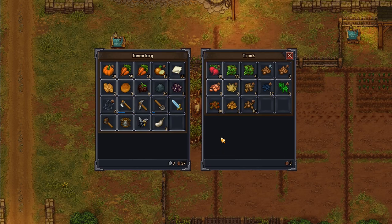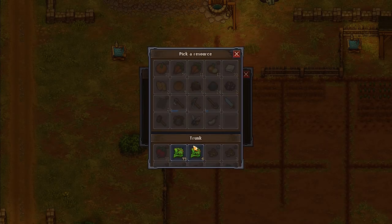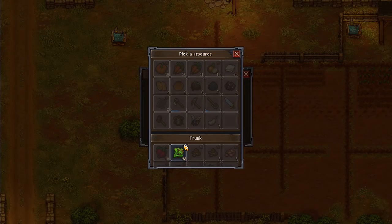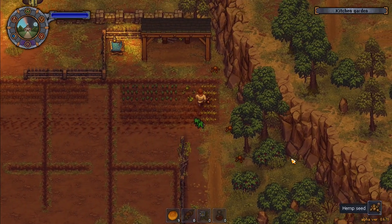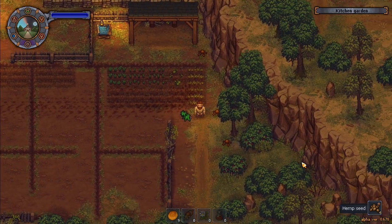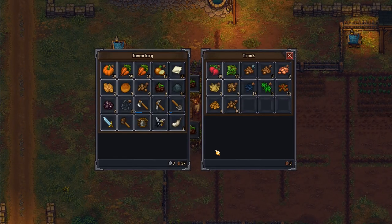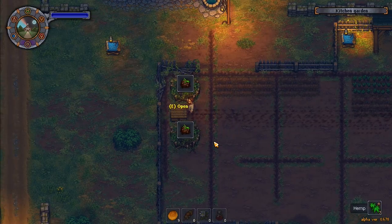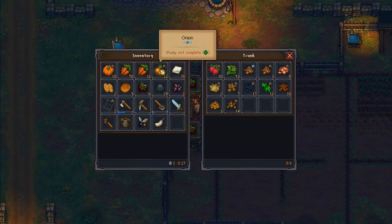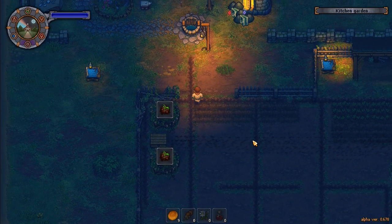I've got grape seeds in there as well — so much stuff. Craft, put that in there, craft again, and now I've got a little bit more room. I might have room for these last couple — nope. I've got seven hemp there — I can actually turn that into rope, but I haven't needed the rope yet. I'll leave the hemp seed, hemp, compost, and the maggots behind.